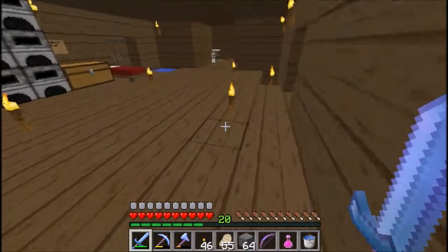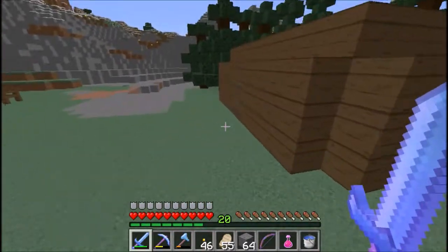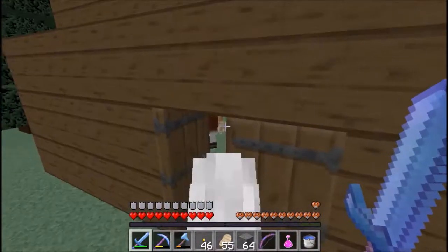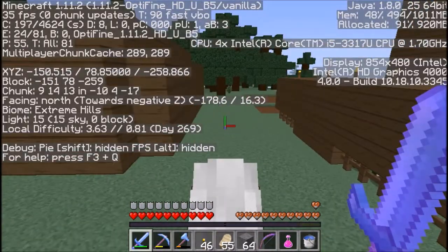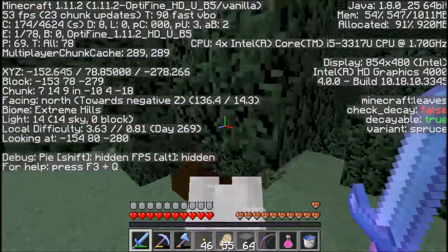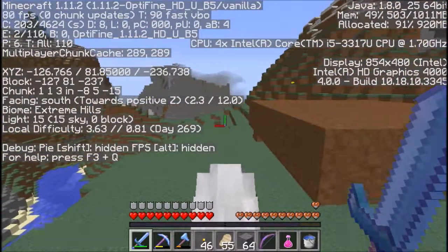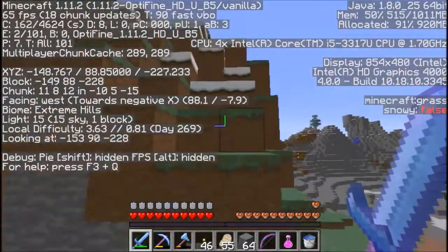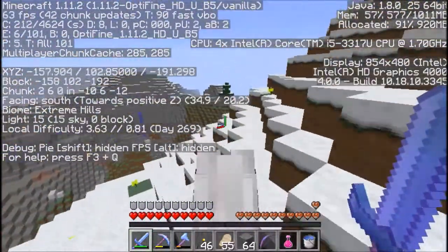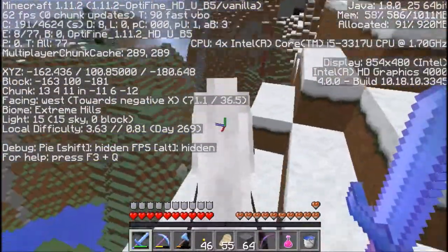This is going to be a lot easier than the other exploring trip because last time we were going on foot. This time we get to use a horse, which saves an absolute ton of time. Last time we went toward the spruce forest — the coordinates of those new places were farther into the negatives in both X and Z. So this time we're going in the complete opposite direction, into the positives. I haven't gone anywhere in the positives at all yet, so my plan is to go this way first, then go across and come back the other direction.